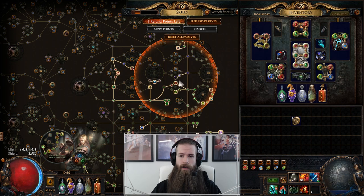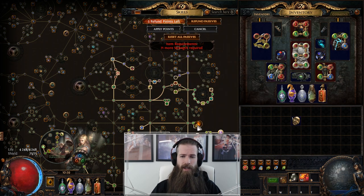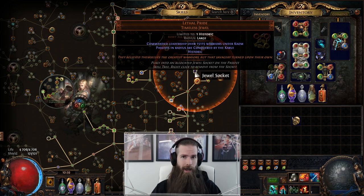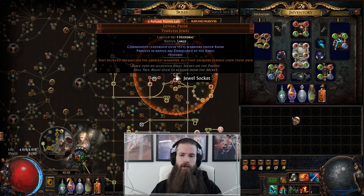This is a really good one. The third factor is the name — you'll see that it says Kayon there. The only thing the name changes is if you place it near a bigger keystone, so now instead of Acrobatics here I get Strength of Blood. You can also get Kiloava or Rakiata. These are the only three factors, and it is impossible to know in advance if a jewel will be good for you. The only way to know for sure is to get the cheapest one you can find and use divine orbs on it until you find a good one.